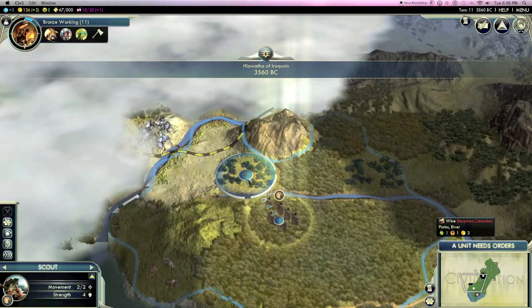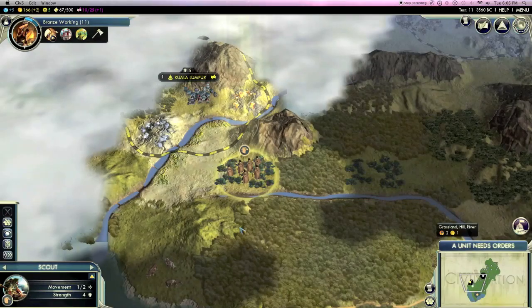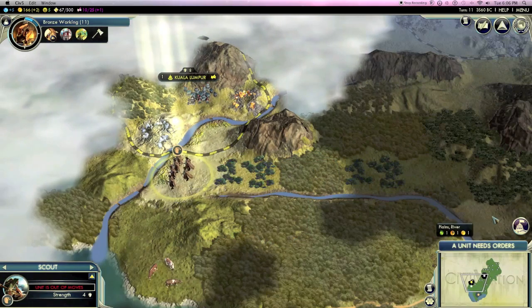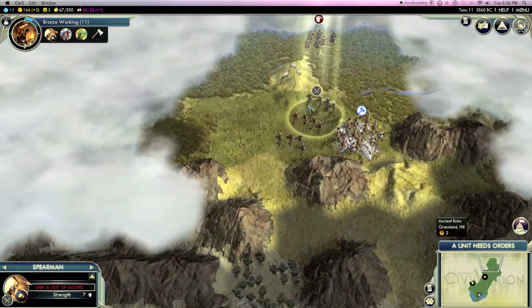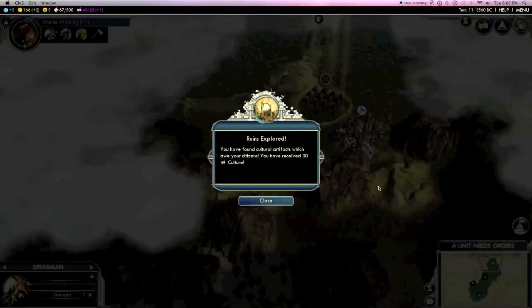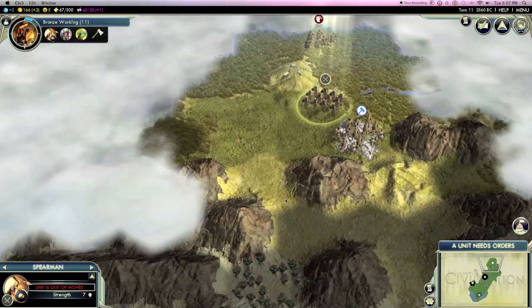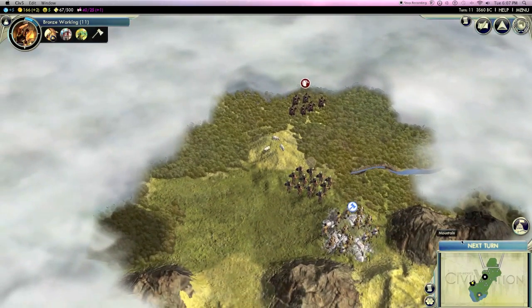Let's go ahead and discover the city-state over here — and there's Kuala Lumpur. Again, first to meet them, so I got 30 gold. They're cultured and hostile as well, but they have a lot of resources, so it might be good to be good neighbors to them. I met someone else too — Lord Elizabeth of England. We are pleased to meet you. And again, the same animation issue, but unfortunately I just can't use it. So I got 30 culture from that.